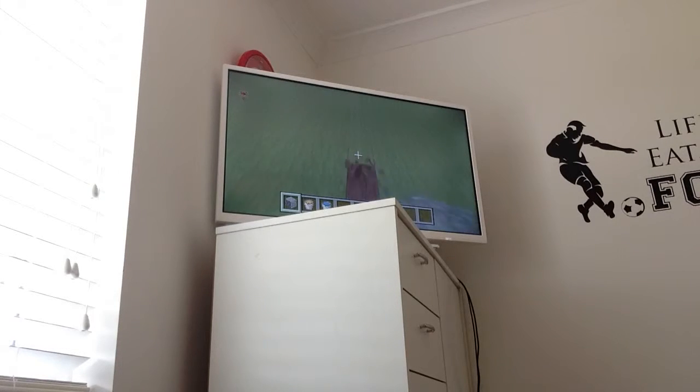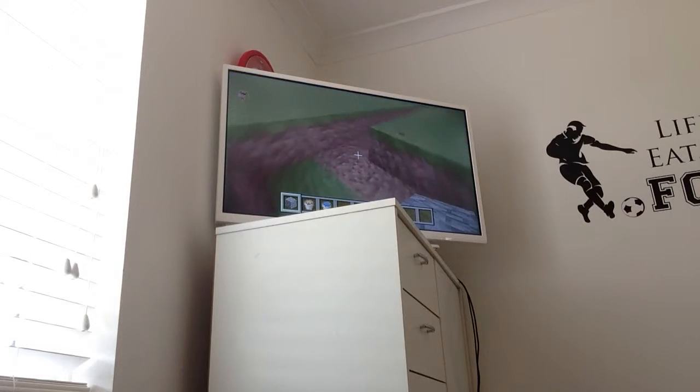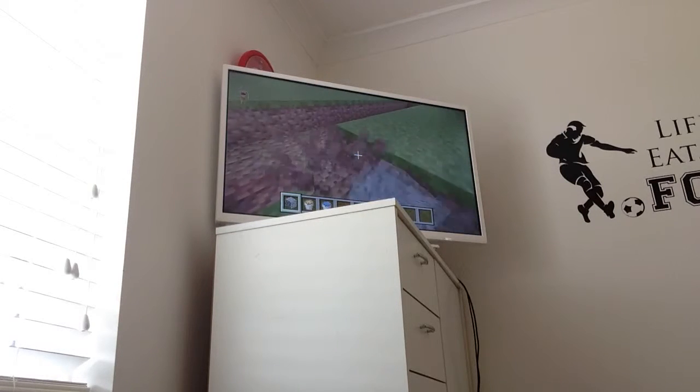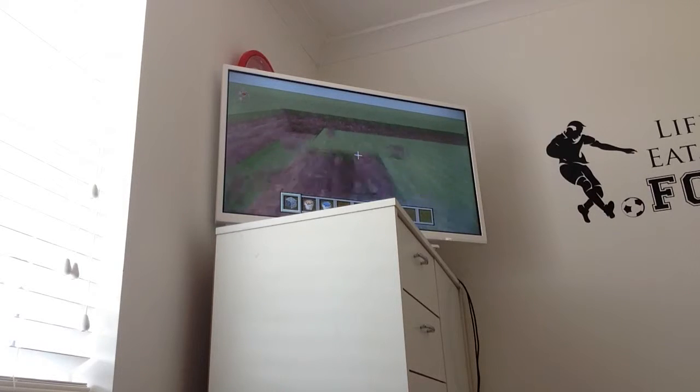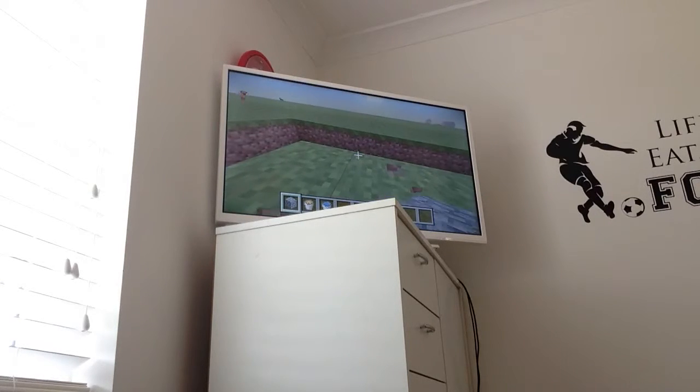Then you want to build a quick hole in the floor, so your skyscraper doesn't have anything sticking out of it. After that, you want to mine all the grass where you're going to build your skyscraper.